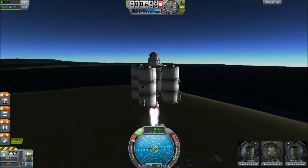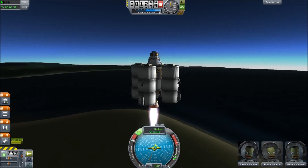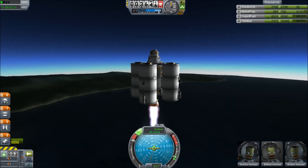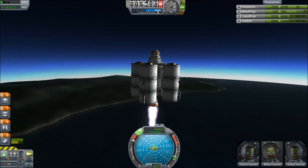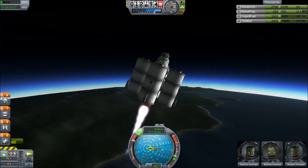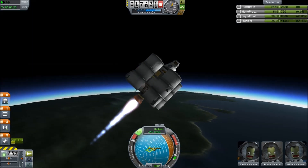The only thing powering it is this Mainsail engine. I'm using the Mainsail engine because it gets the best thrust-to-weight ratio. However, its ISP — its specific impulse — is lower than a lot of other engines, and this may not be the best way to go, but it's what I decided on.